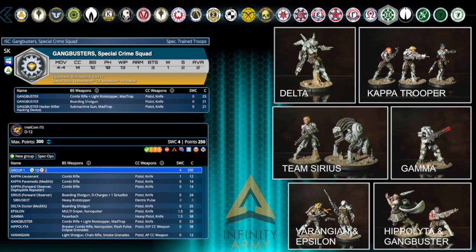The area denial let the Delta and the Epsilon move up the left-hand flank while the Kappa Troopers, Gamma, and Hippolyta moved up the right-hand side. I was beginning to see how the synergies of all of these could work together, and really started to enjoy playing the models, understanding rules like mimetism, multispectral visor, infiltrate, AD drop, and combi rifles. It was great to get my head around some of the models. It was a great fun game and I do thank the guys who helped guide me through it.